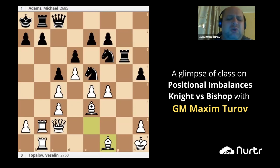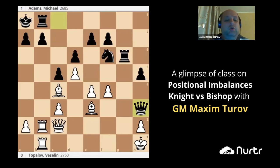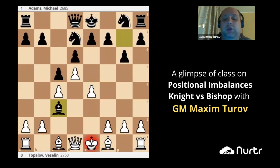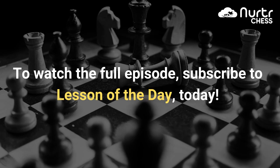Queen g2, of course. This is the simplest thing. I have no intention to say that Black is better right now after bishop c3. It's a double-edged position and it's very complicated. But it's way easier to play with Black. We have a very clear plan: long castle, prophylaxis against attack on b7.